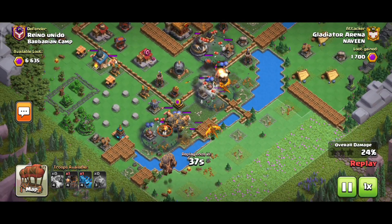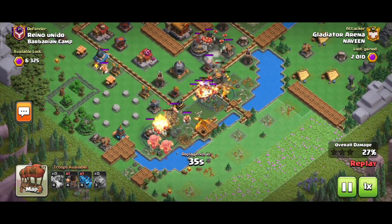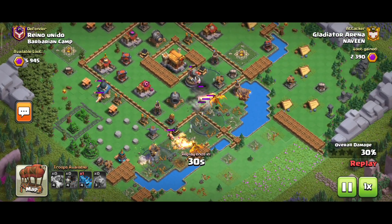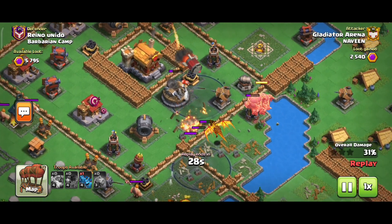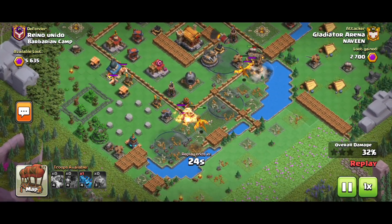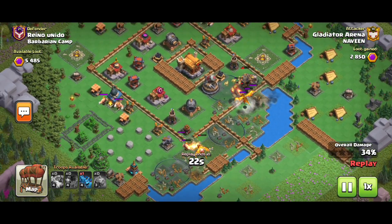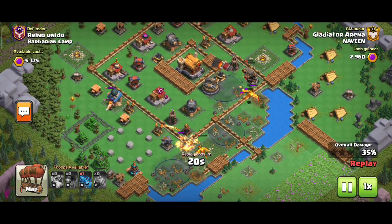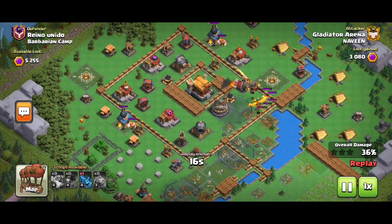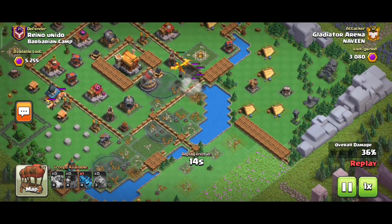There is a balloon available for 24% or 25% — I think it is very clear. 32% of the balloon is available. There are 300 gold and an army of minions.